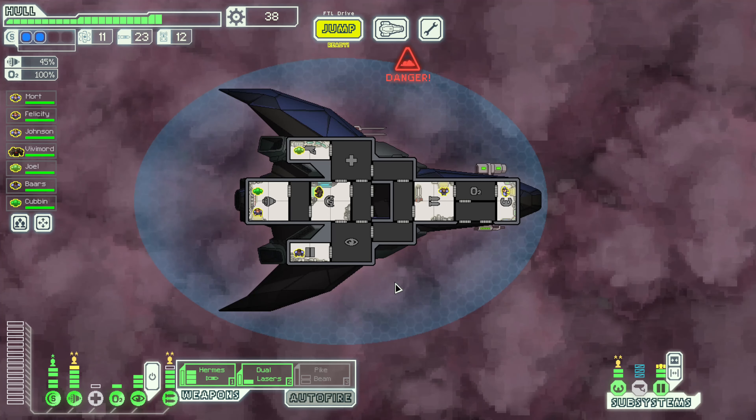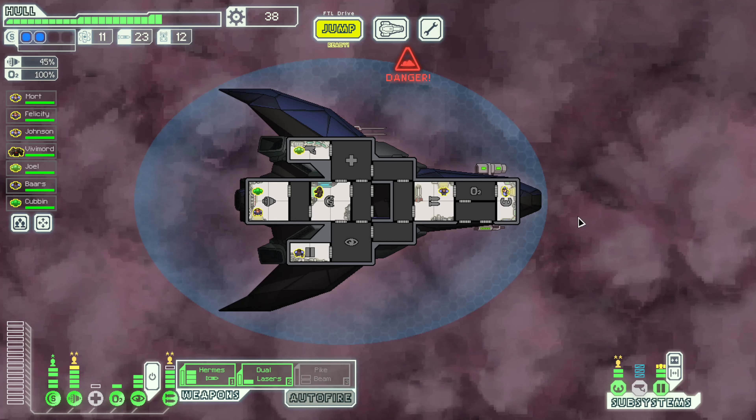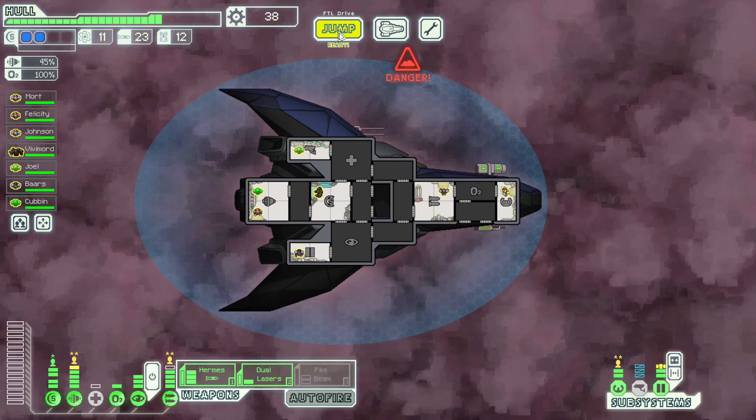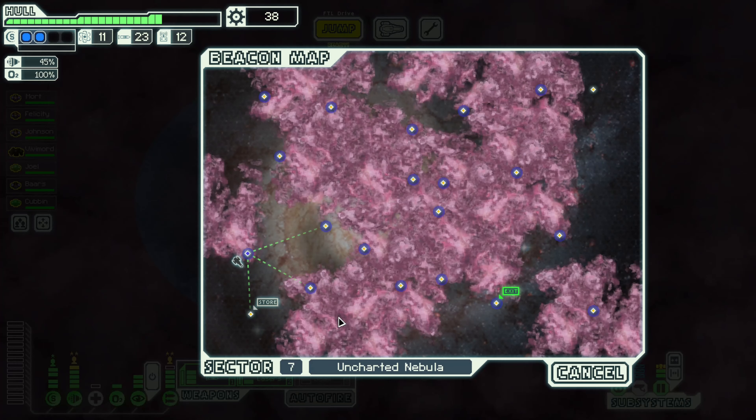Hello and welcome back to the Cove with more FTL. We're in a nebula sector right now, so things are going to be a little interesting. We're getting rather close to the end, so we're going to try to get as much scrap as possible and upgrade our ship. There are a few more things I'd really want — some extra shields and some extra weapon capacity. Those are the main things, outside of the integrity of our ship.